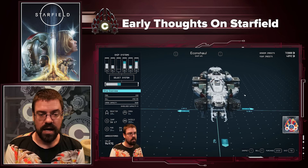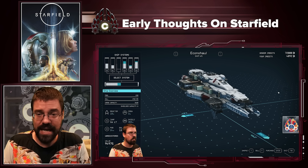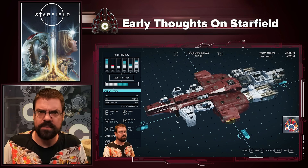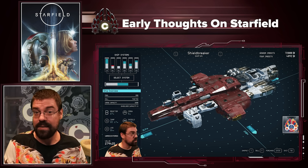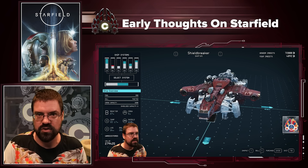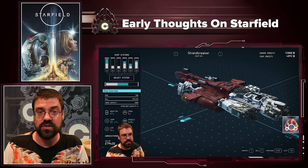We've done a little bit of light base building and it seems to work pretty well. We've only been doing harvesting and haven't really put together any major outposts, but you can connect outposts, ship stuff around, and manufacture things, which all seems pretty cool.